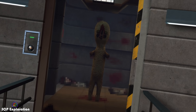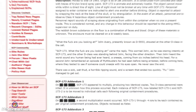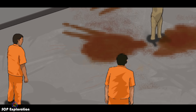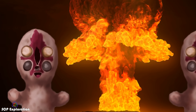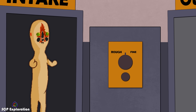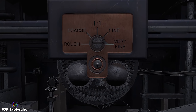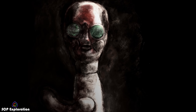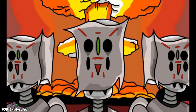Furthermore, we are all familiar with the SCP 173 revised entry — the document that details how the statue gains the ability to multiply using the red liquid it secretes and causes an XK class end of the world scenario. And if we insert 173 in SCP 914 on the very fine setting, the preset which greatly improves whatever is placed inside, it's definitely possible that the statue will gain the ability to reproduce itself, something which could definitely cause an apocalypse.